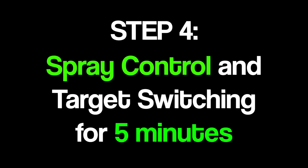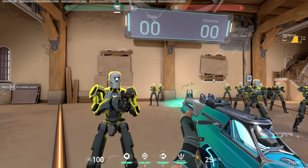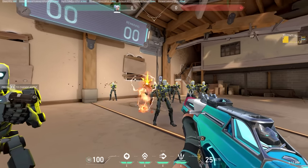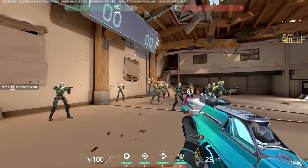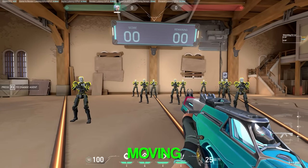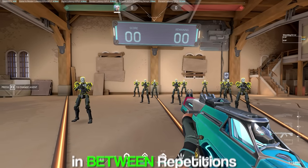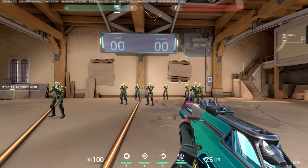Step 4: spray control and target switching for 5 minutes. For this step, you want to pick a bot in your mind, strafe onto the bot's head, stop, shoot and then flick to another bot that you've already predetermined. Don't just randomly flick to the bots — you must flick to the one that you chose. Imagine this as one repetition and make sure that you're always moving in between repetitions. Don't be stuck in the mud. The movement in the strafe is just as important as hitting the flick.